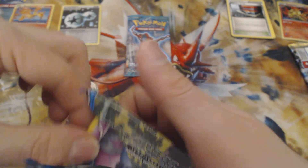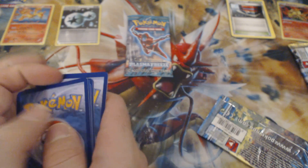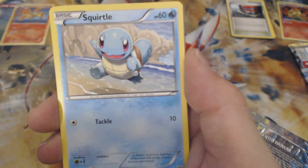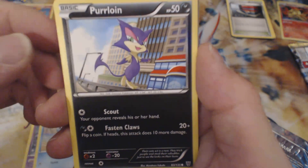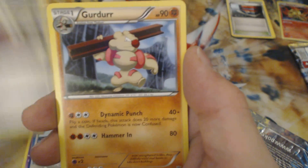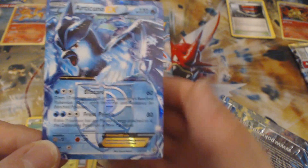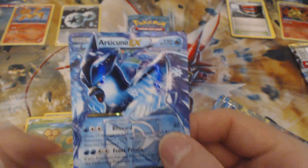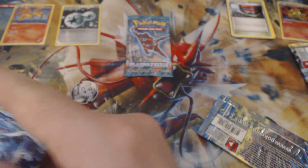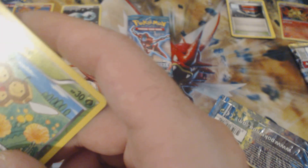Hopefully we can get some decent pulls. We got a Zubat, a Squirtle, a Perlion, a Sweattle, a Timber, a Watchdog, an Escape Rope, a Gerdorf. Our reverse is a Cumbie, and our rare is an Articuno EX! Look at that card — that is an excellent pull. So we have pulled two of the legendary birds out of these packs. This is definitely a pack to be reckoned with, and I am so glad I got these.